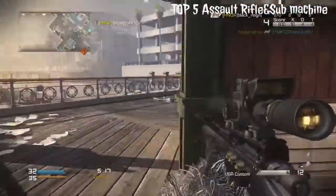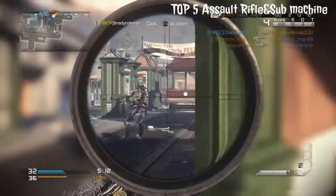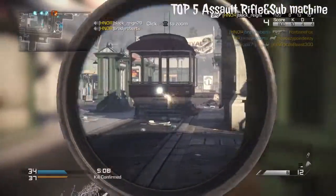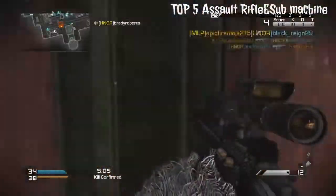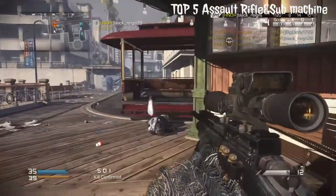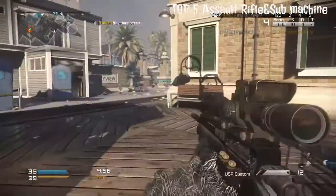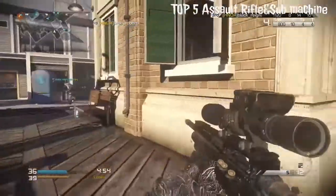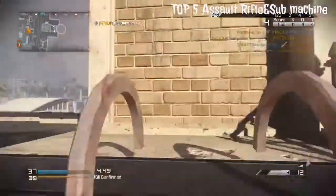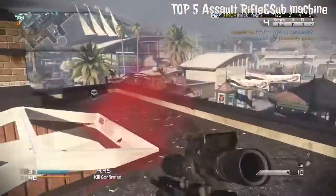Number four is the MP7 from Modern Warfare 3. Basically everybody in Modern Warfare 3 used the MP7 as their submachine gun — it was probably the best SMG in that game. There was absolutely no recoil and a lot of people's MOABs came from the MP7.